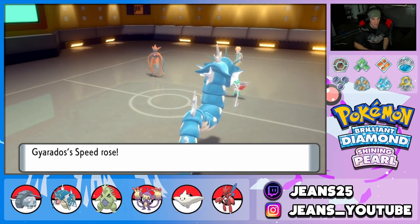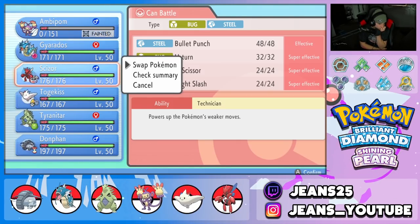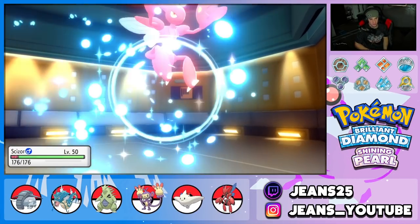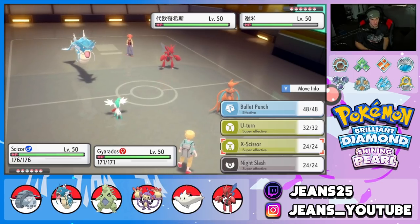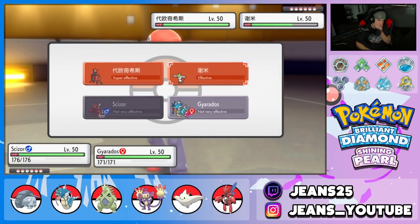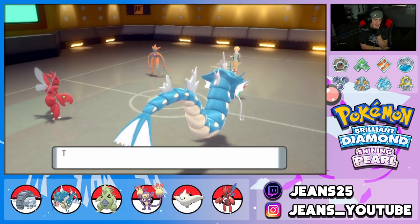Speed and attack are boosted from Dragon Dance. I could go Choice Band Scizor here and then pivot out — I'm kind of with that. Let's go into Scizor and drop a U-turn to take out Shaymin. I should be able to take out Shaymin. U-turn flies, Ice Fang from Gyarados — we take out Shaymin. Gyarados is still out-sped, which is nuts. He goes after Scizor instead, which I'm totally cool with.